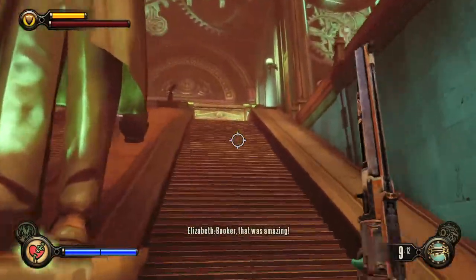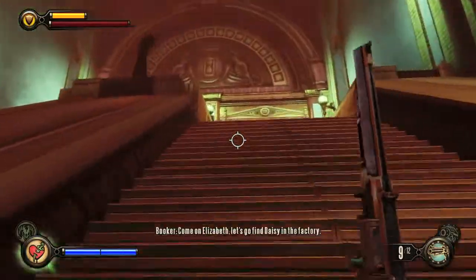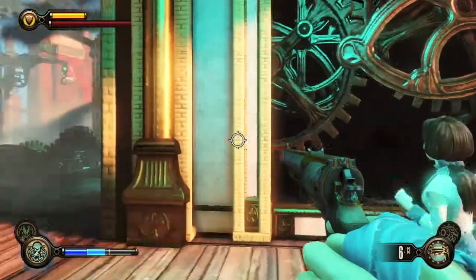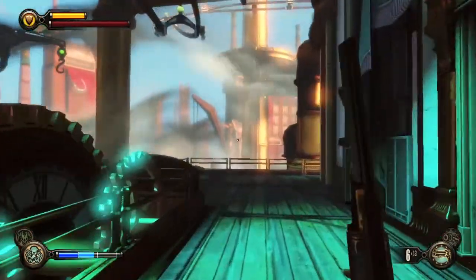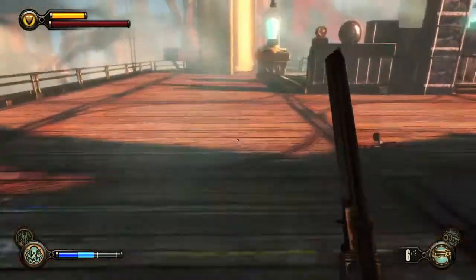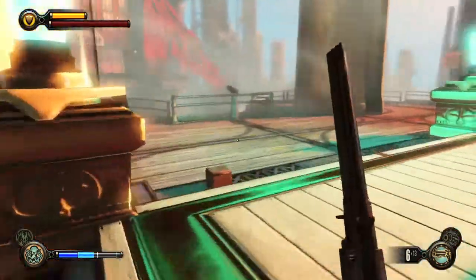When you're going up to Finkton Tower, go upstairs and before you go inside, use this telescope right over here. When you get to the top of Finkton Tower before you face Fitzroy, jump down and there will be another telescope over here.